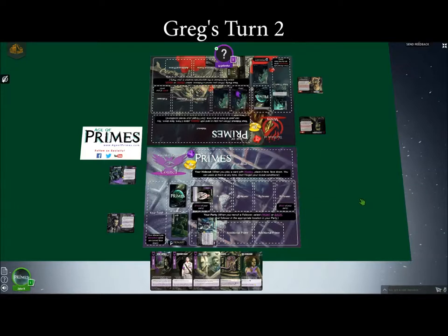So then I can go ahead and attack with both of these? Just the one in the front. The way combat works in Age of Primes is the followers in your party have an order from front to back, and whoever's in the front does all the fighting. If they get knocked out, then whoever's behind them is now at the front. We call that person your champion.